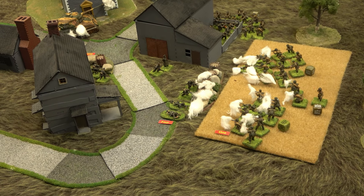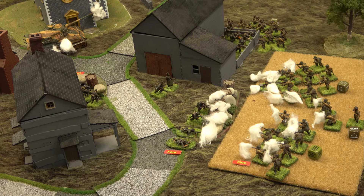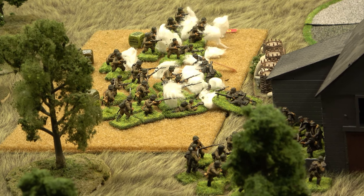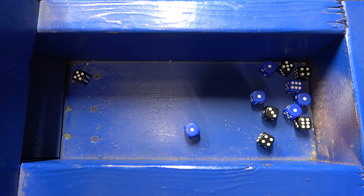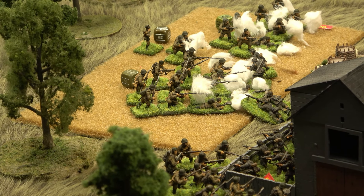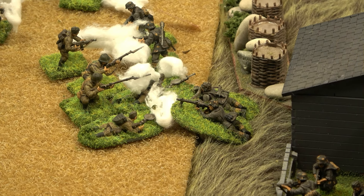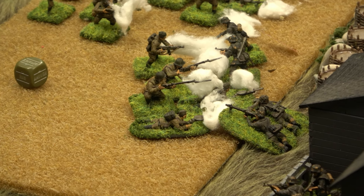Pins don't count in hand-to-hand. The mortar barrage disperses since the target is moving. Germans go with three tough fighters plus an LMG — 12 dice, three of them tough fighters, killing on fours. They kill seven of those guys! A couple of sixes — they try to take out the LMGs to cut down the return dice. Seven down.